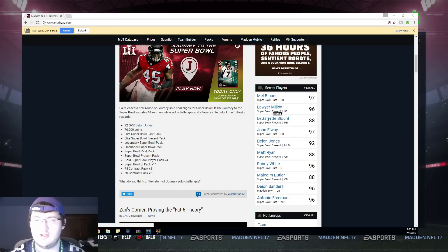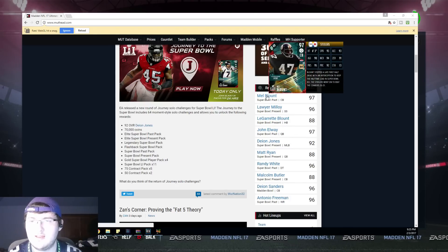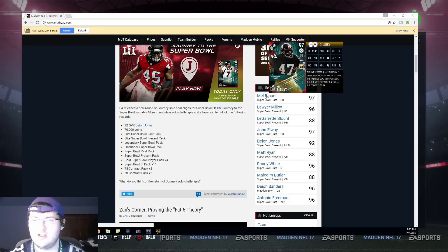We also have a new Mel Blunt in the game — obviously you get a free Blunt too. He has 93 speed, 93 acceleration, 90 agility, 94 man coverage, 91 zone, 95 press, 92 play recognition, and 73 catching. Very nice cards guys.